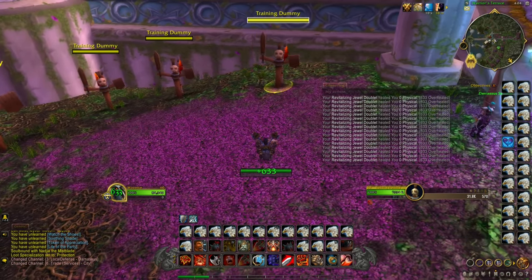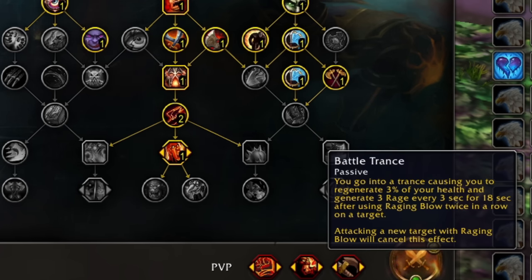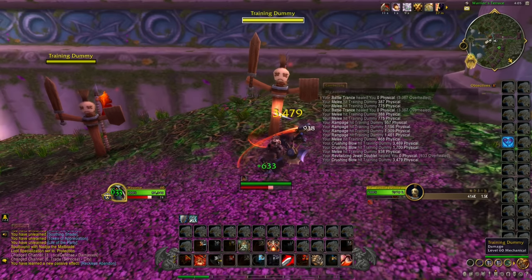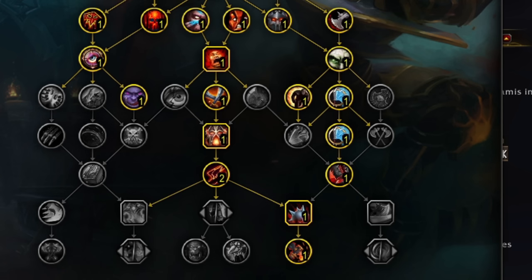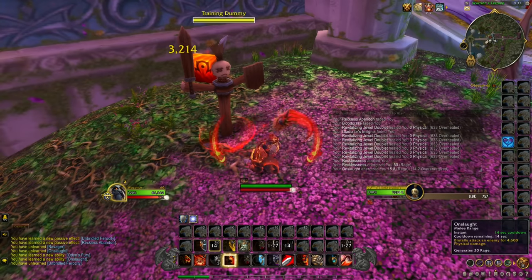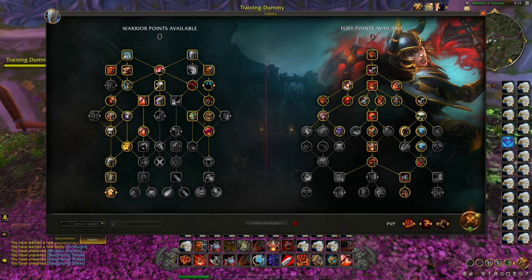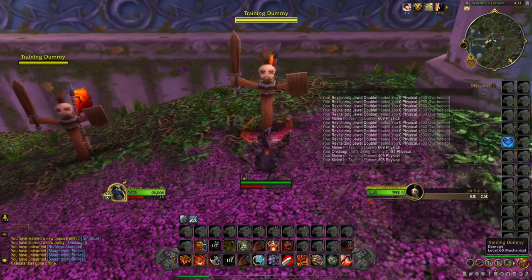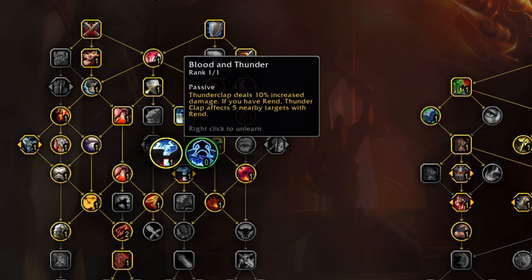For fury warrior, we have at least 2 bugs. First is Reckless Abandon giving you an empowered Raging Blow called Crushing Blow — this does not work with the PvP talent Battle Trance, similar to the paladin's Gift of the Golden Valkyr bug. Then we have Recklessness, which gives 100% increased rage — this does not work with the talent Onslaught; Onslaught will still only give base rage even when Recklessness is active. The last fury bug is Tenderize, which says your Onslaught will give you 3 stacks of Slaughtering Strikes, but this is not the case unless you talent into Slaughtering Strikes. Since it's an optional talent, Tenderize should state that it only works if Slaughtering Strikes is talented, similar to Blood and Thunder for protection.